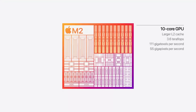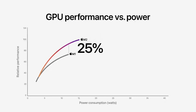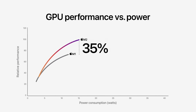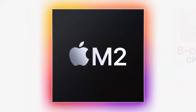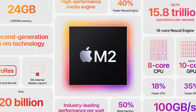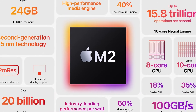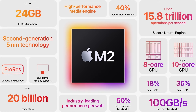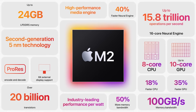Furthermore, the M2 features between eight and 10 GPU cores. This will give the M2 a boost of 25% more performance at the same power consumption, and also a 35% boost at a higher rate of power consumption. So the M2 chip looks like it's gonna be a pretty huge upgrade over the original M1, and having up to 35% increase in GPU performance is gonna make a huge difference for gaming. The next question is which Apple Macs are going to feature the M2 chip.